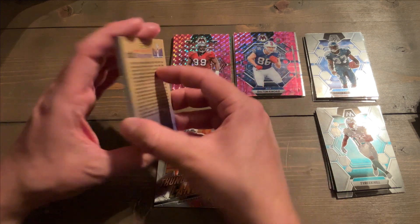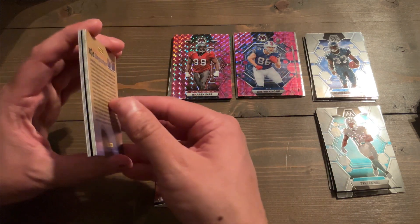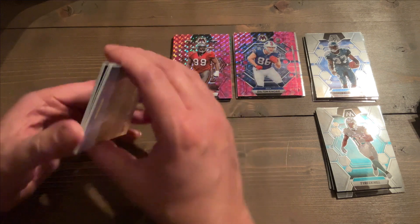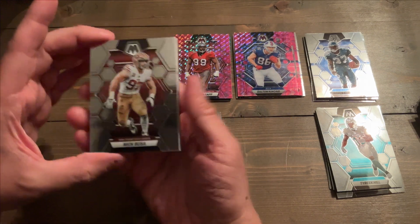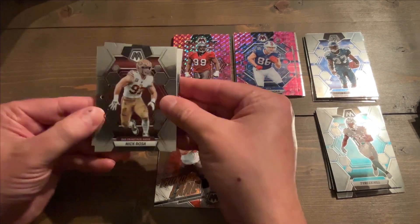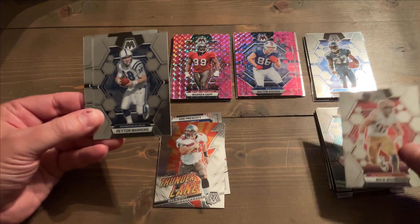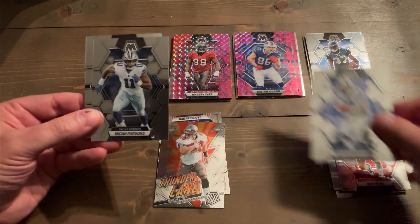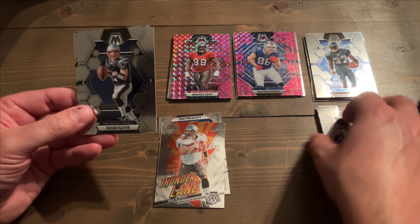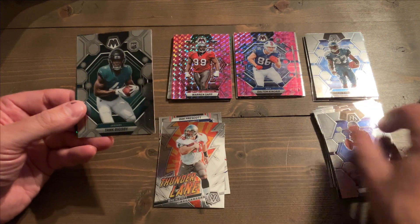I don't know if that's just a bend, but we got Kittley Porter on the back. It's thick — okay, it's just the bend of the cards. Thought there was something like a piece of gum wedged in there like the old packs. Nick Bosa, Peyton Manning, Mike Parsons, Doug Flutie — my God. Tank Bigsby — all right, we got Big Tank.